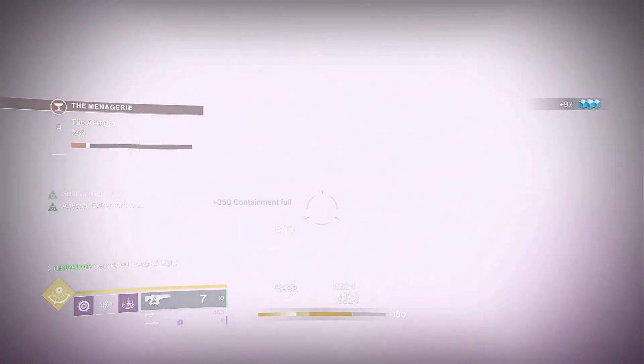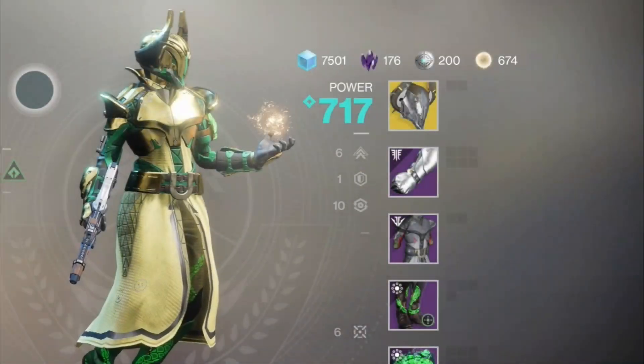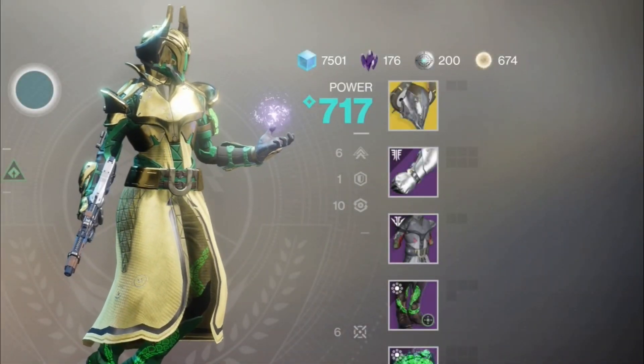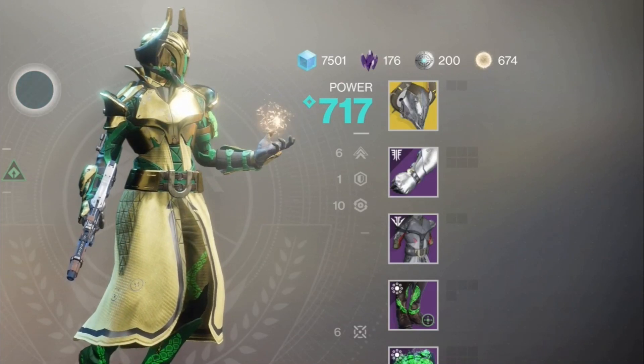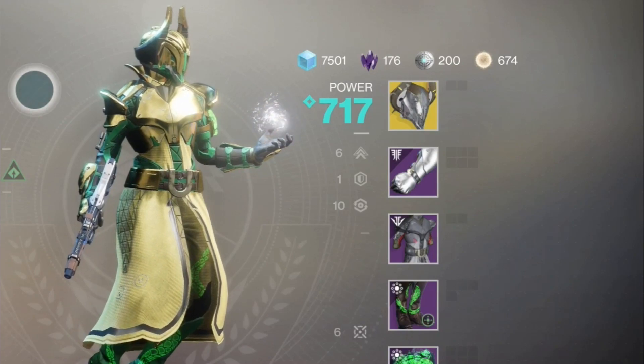Let's get on to the stats of this armor first. It's going to be a 7-1-10 build because we are going to be using traction on the legs. We're going to be running traction. Traction adds a plus one to your mobility number, so if it says six, it's actually seven. We'll talk more about that later.